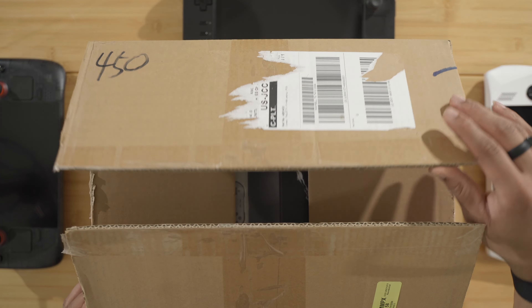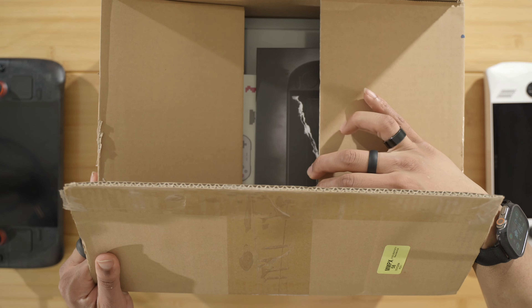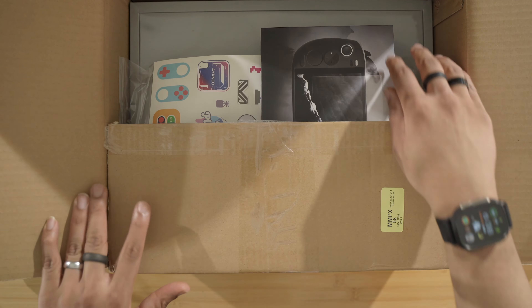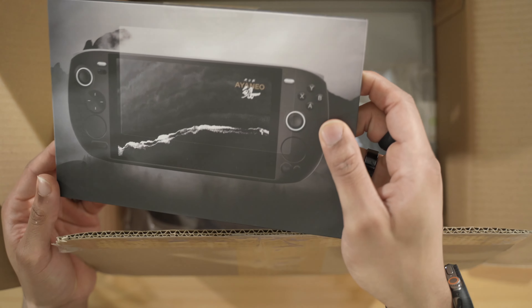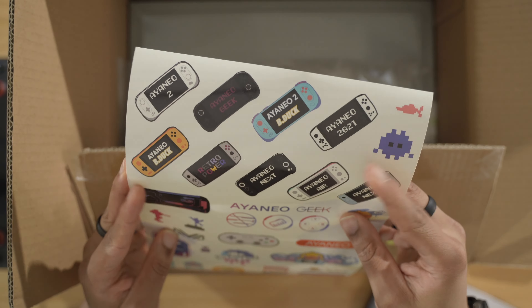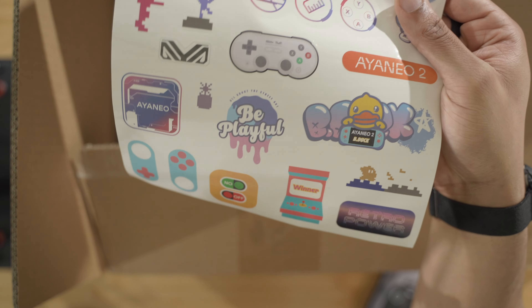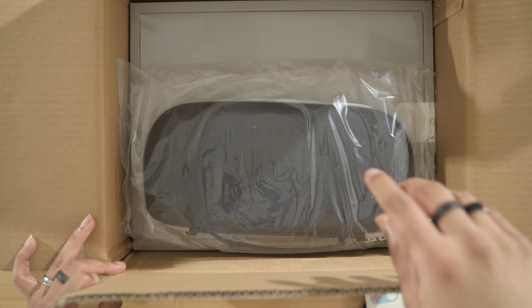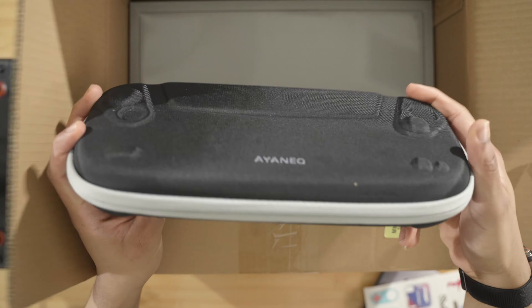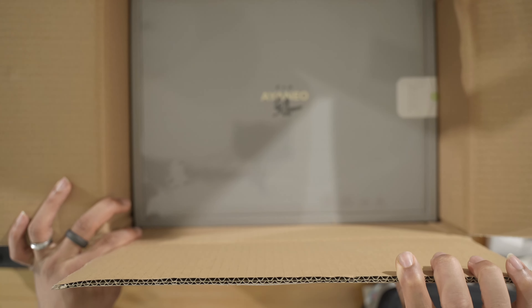Let's see what we got - it's a big box. Make room, make space. We have some goodies in here: a screen protector, we'll put that to the side. We have some cool stickers here - retro power and other inspired stickers. Put those to the side. And there's a case in here which is pretty nice, good quality - it reminds me of the Aokzoe 2S case.